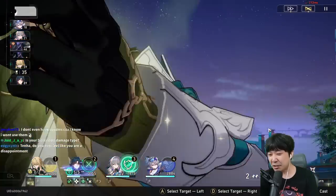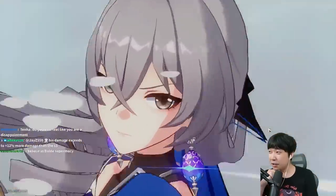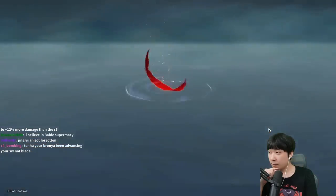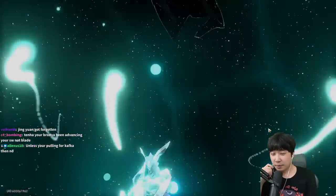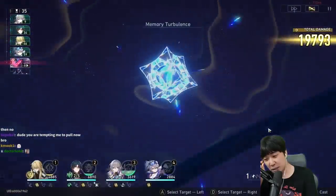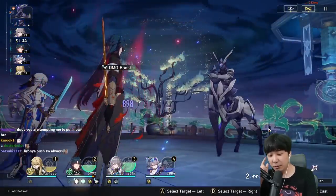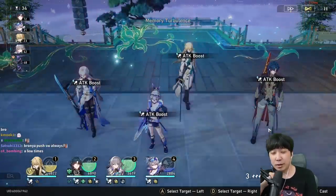Bronya keeps advancing Silver Wolf instead of Blade. I don't think Bronya speeds up based on target positioning — maybe because Silver Wolf has 160 speed. What is wrong with Bronya? I trusted HoYoverse — they said they fixed Bronya's auto system. Why is she using her buff on Silver Wolf? They need to fix it again.